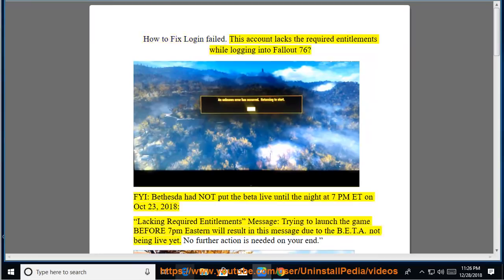How to fix 'Login Failed: This account lacks the required entitlements' while logging into Fallout 76. FYI, Bethesda had not put the beta live until the night at 7pm ET on October 23, 2018. The 'lacking required entitlements' message appears when trying to launch the game before 7pm ET, because the BETA is not live yet.